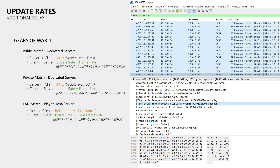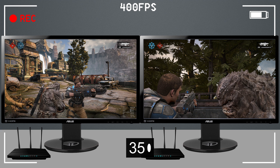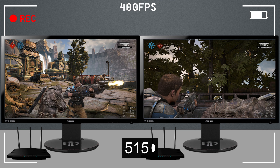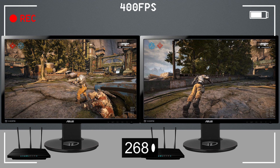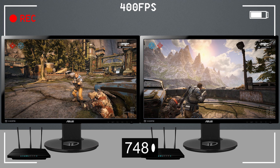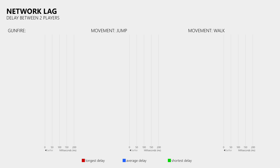To test the effect on delay, I use a high speed camera, two PCs each with their own fiber internet connection and 144Hz gaming monitors. I point the high speed camera at the monitors and fire 20 shots with player 2, then look for the frame where player 2 fired his gun and count the frames until I see the gunfire on the monitor of player 1. In addition I did two movement tests: one where player 2 jumps, and one where player 2 moves to the side. Since Gears of War 4 ties the client send rate to the frame rate, I also did a test at 60fps, which helps give a better idea of what the delay is like on console.